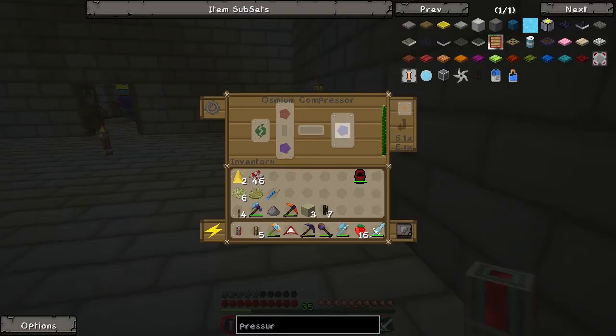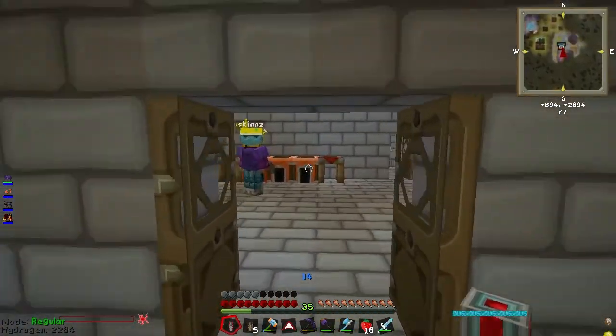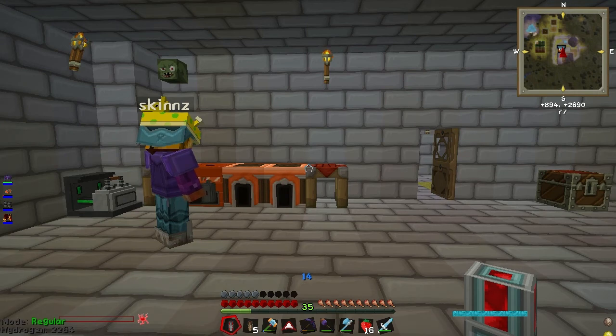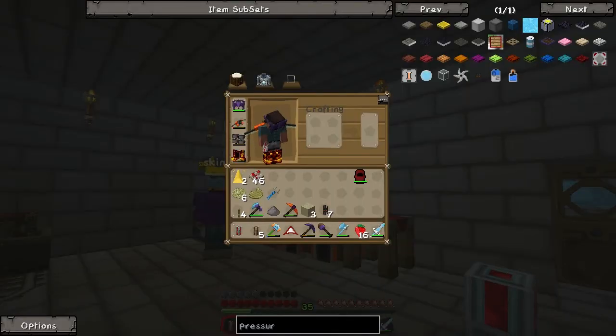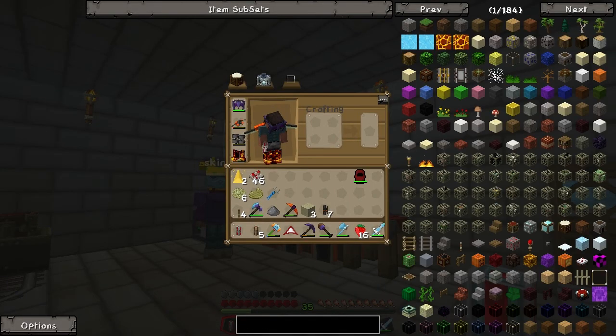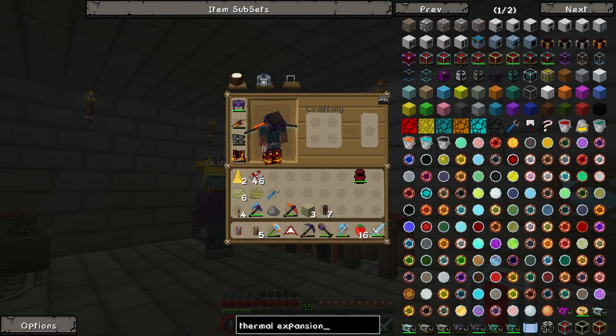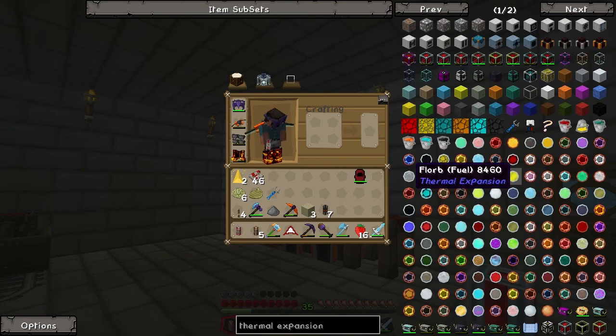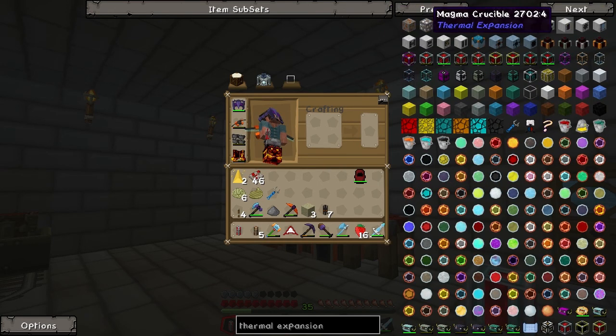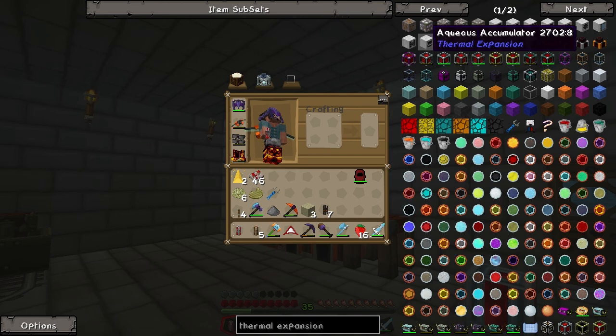So we've got the osmium compressor to make obsidian — we don't have obsidian, do we? Probably not. You work on the obsidian. How am I going to make obsidian? There's a machine — what's it called? It's not the accumulator, it's the other one. We're out of power in this. Oh yeah, the generator's downstairs — fine, this is coming with me. Lee, have you got any more cables? I don't sadly, none at all.